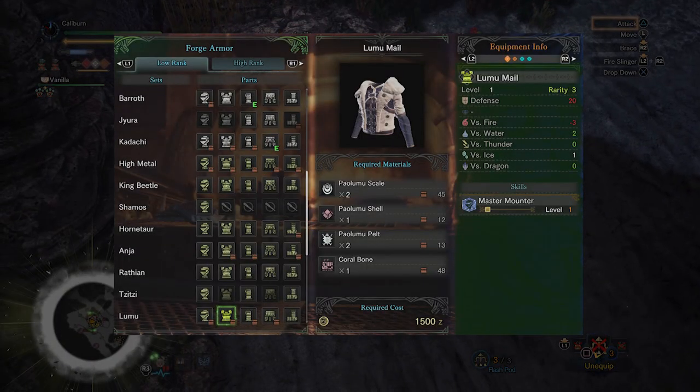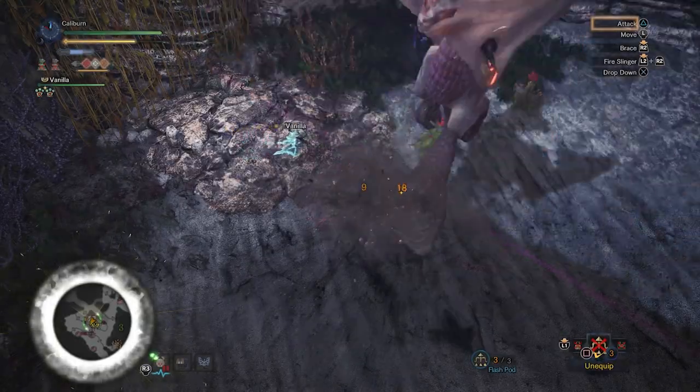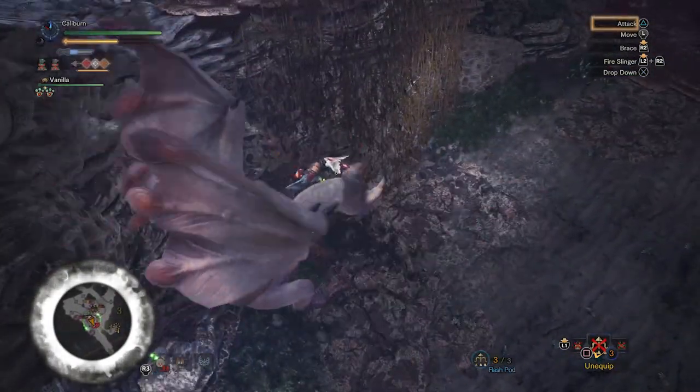Finally, you can also pick up the Lumu Mail for Master Mounter. This makes it easier not only to mount monsters, but to take down mounted monsters. This is a preference thing, but since mounting is Insect Glaive's specialty, you may as well play to its strengths and pick this up.